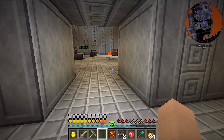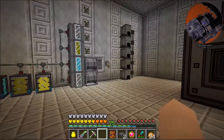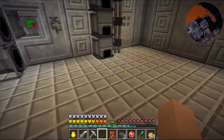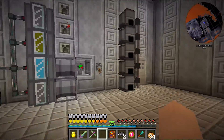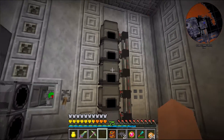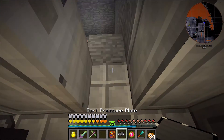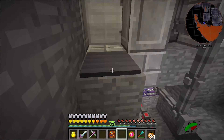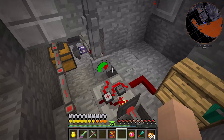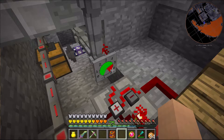Hey guys, this is nefarious411 and welcome to episode 83 of my modded survival series. In the previous few episodes we've been playing around with PneumaticCraft and we did some reorganization last time. We eventually came up with the five air compressors that you see here, and they are all behind the other door. I have some pressure plates to open this up, being able to shut off whenever it's about four and a half or five bar.